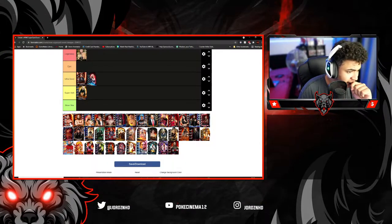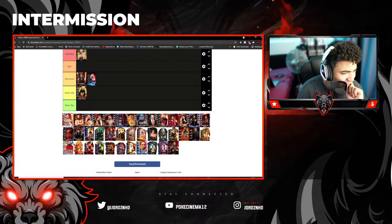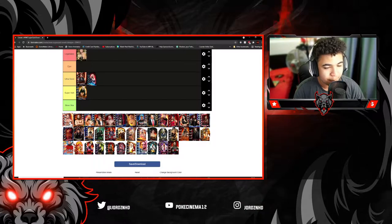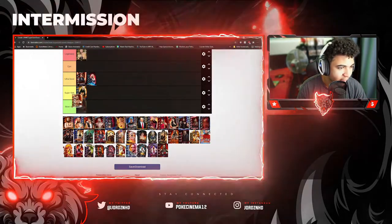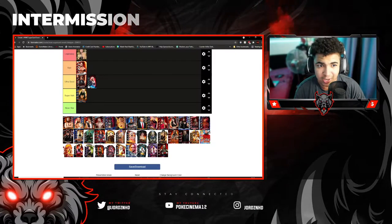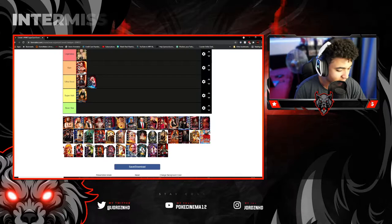This next one is the Chris Jericho PCC event card design. I think it's either Survivor or WrestleMania — I'm not 100% sure. But it's a very nice card design. I'm going to put this one in Epic purely because it's Chris Jericho, Y2J, and I quite like the actual image they used for the event card. It was a really nice image.